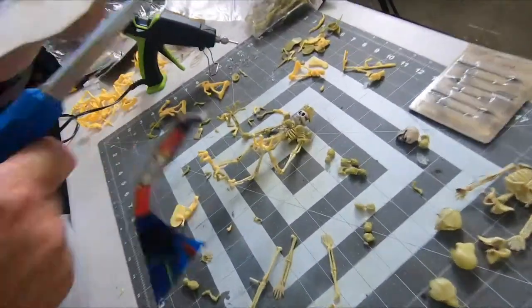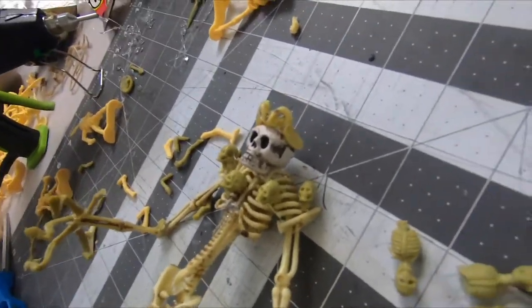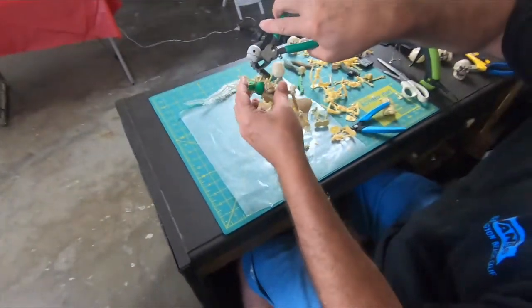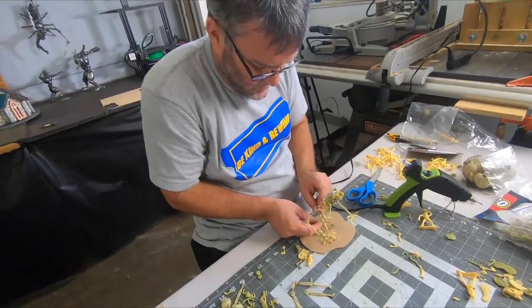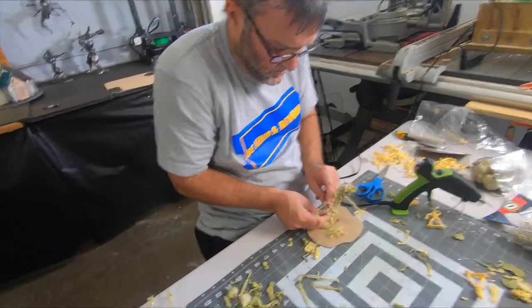Greg is moving on to the base portion of his bone golem, which is looking pretty good. Greg, what did you use for that — is that a hip? Getting rid of this — I just don't like it. Greg's feet weren't even, but he wasn't worried about it. You could put a little skull under that one foot — like he's crushing the skull as he steps.